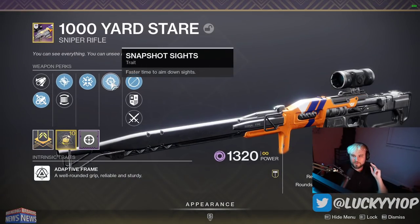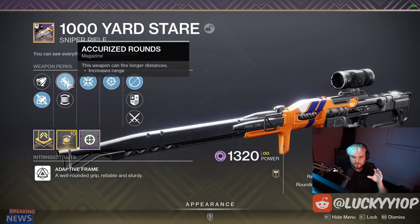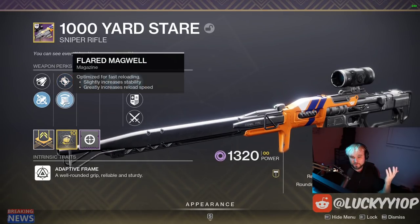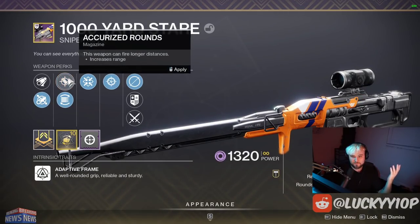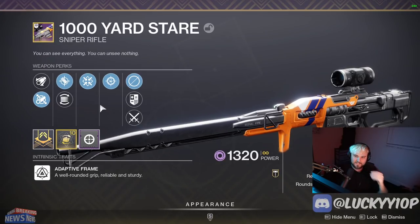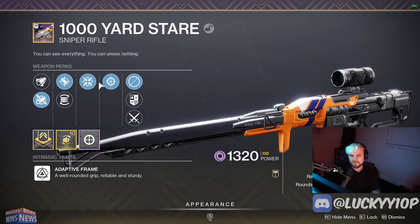Next up is my Thousand-Yard Stare — I actually had two god rolls of this. It has snapshot, firmly planted, accurized rounds for a little better range and hitbox detection, and the option to swap to flare magwell if needed. It also has fluted barrel and a handling masterwork. This Thousand-Yard Stare is a beast — so much fun to use in PvP.